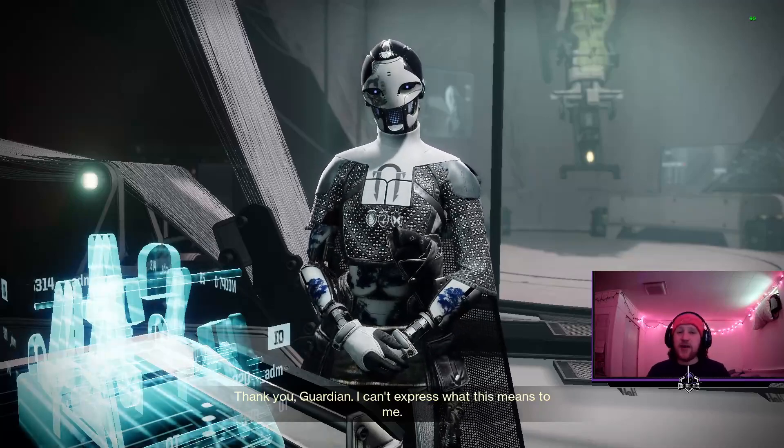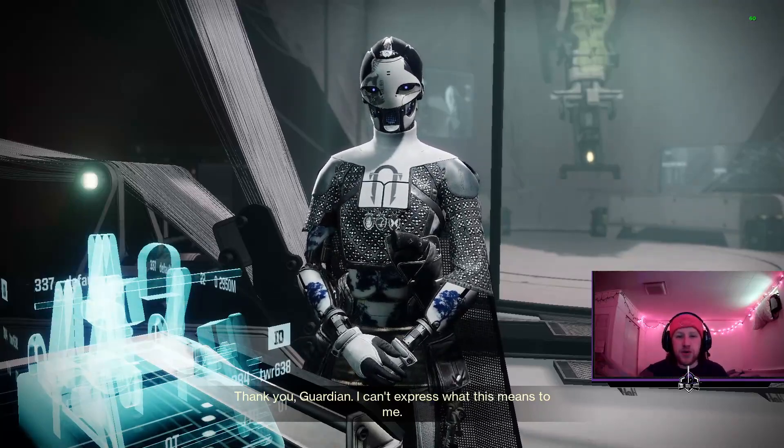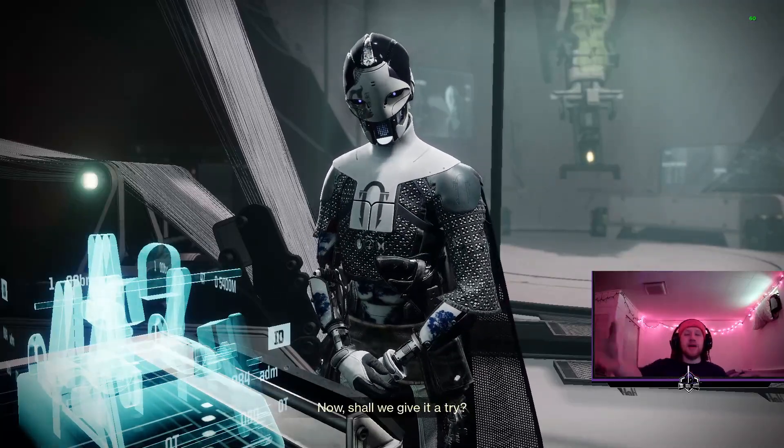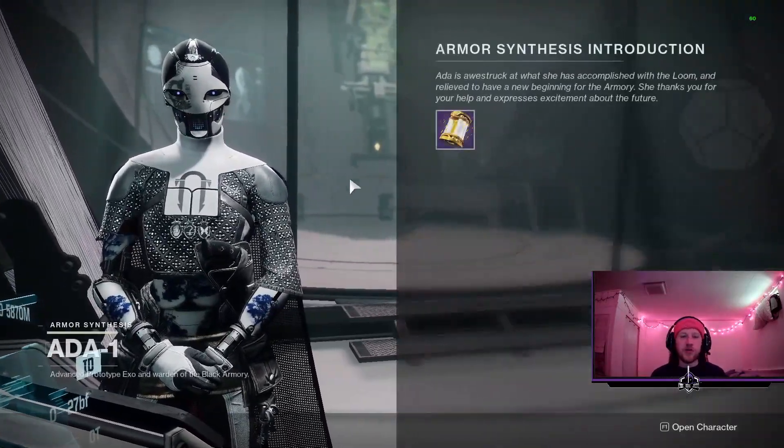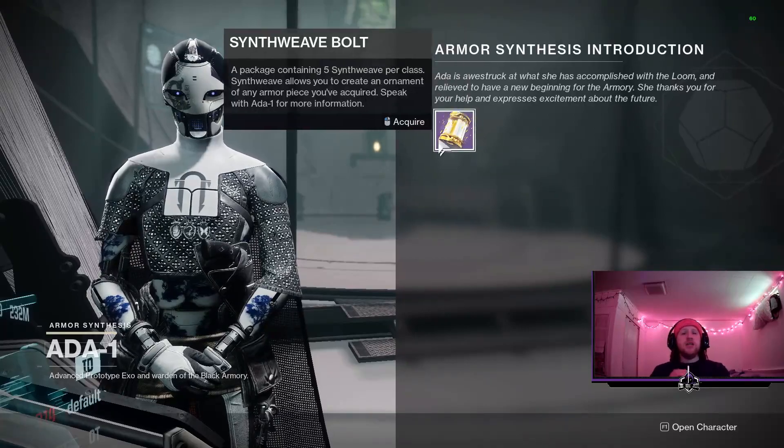Bungie starts you off with a quest that introduces you to armor synthesis, and they make it seem like it's going to be pretty easy. You just have to go collect a couple parts and basically activate the machine that lets Ada use transmog and create these universal ornaments — so super easy.